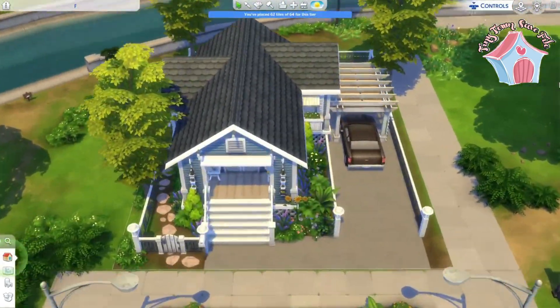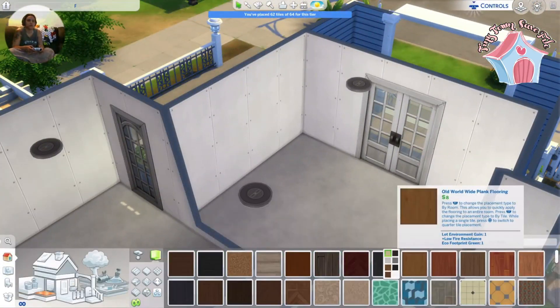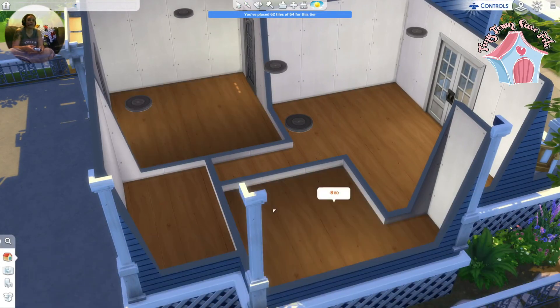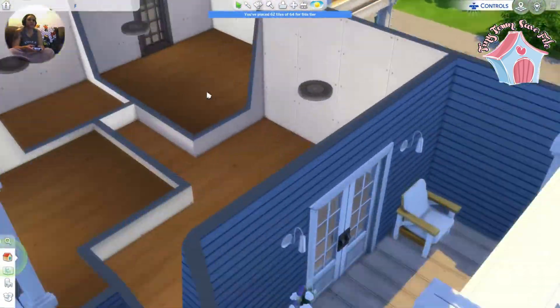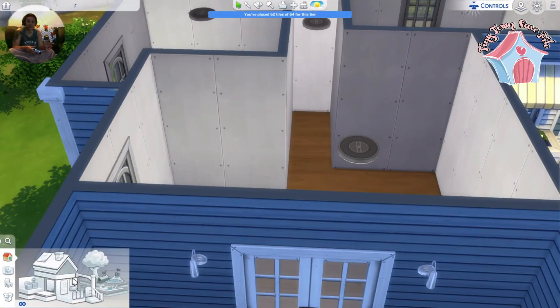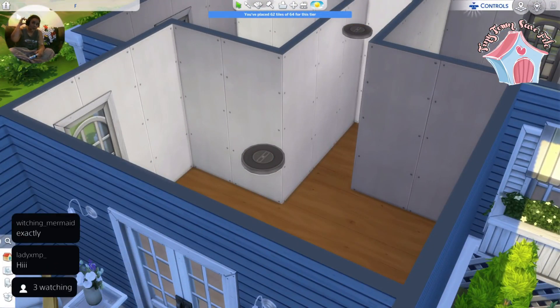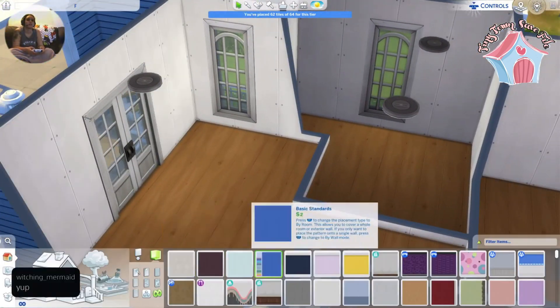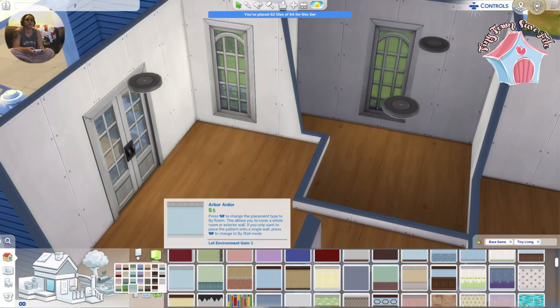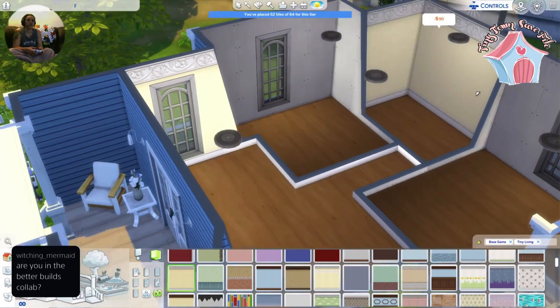Now I'm moving on to the inside of the build. Like I said, it's a two-bedroom, one-bathroom house. One bedroom has a double bed in it and the other bedroom has just a single bed in it. Just a bathroom with a shower — so no tub in this one, but a living room and kitchen side by side.